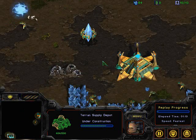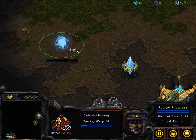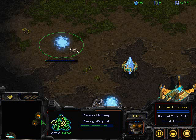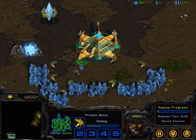What Raton needs to do in the meantime is either harass with some Dragoons and then expand like crazy — going Arbiters or Carriers, or just mass up a huge ground army and try to overwhelm Aerials when he pushes out. This can be successful if Raton keeps his army hidden at certain locations so Aerials can't Comsat to determine his strength. When Aerials tries to push out, Raton can flank from multiple locations.